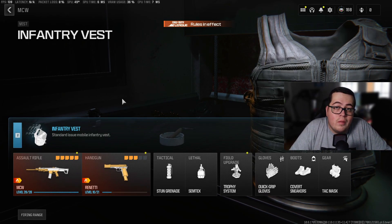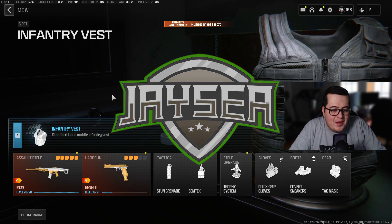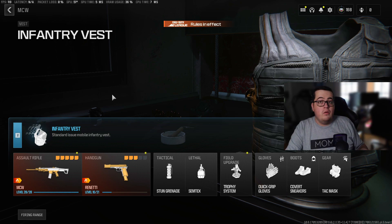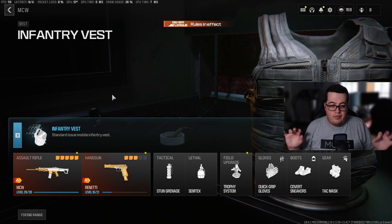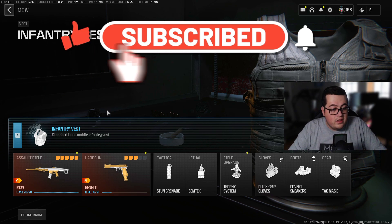What's up everybody, welcome back to another video. It's JC here and today we have the best ranked setup for the assault rifle class, which is going to be the MCW. This gun is amazing in ranked play. This setup is the best that I found — it works great, and let's get right into the gunsmith here for you guys.